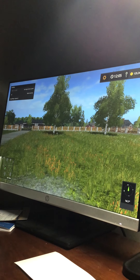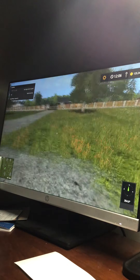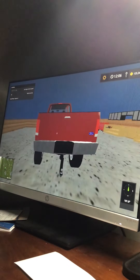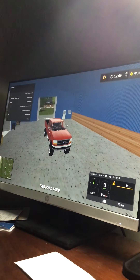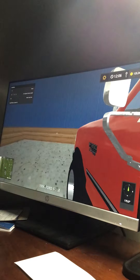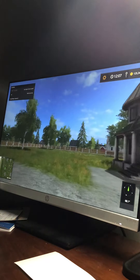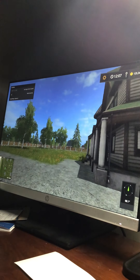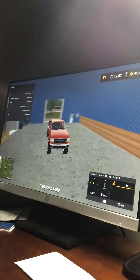In today's video we're gonna be playing Fun Simulator but on a different map than my dealership map. Basically I have this little truck but I want a new truck, so we're just gonna start it up and run for a little bit. The truck I'm getting is gonna be a surprise, but first I get a trailer since I'm gonna pull it.